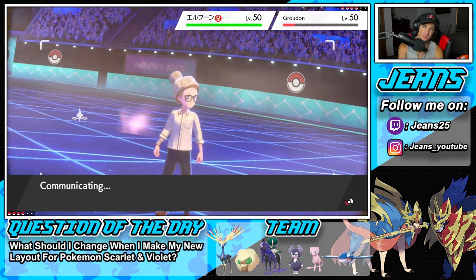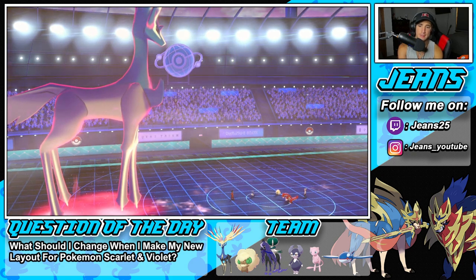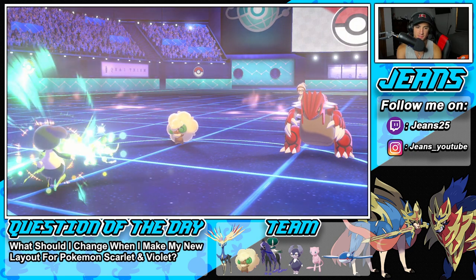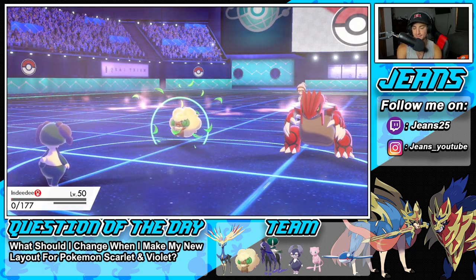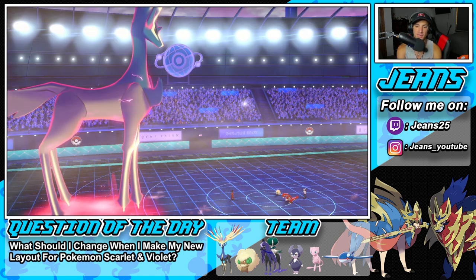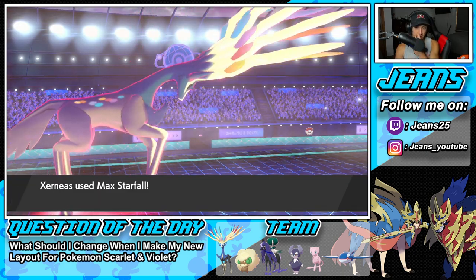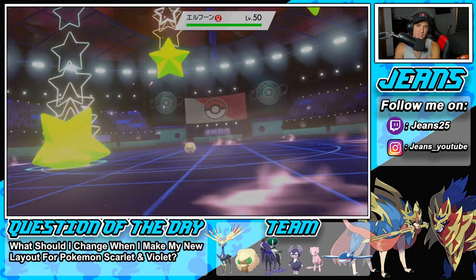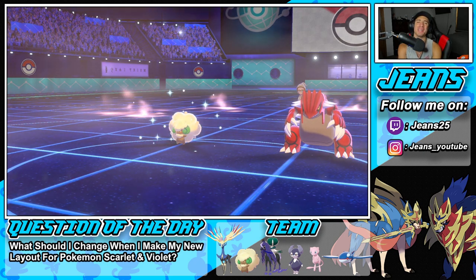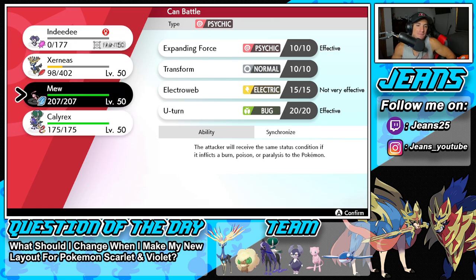Not a bad Dynamax from us - I felt like we got a lot of value out of that. He's going for Giga Drain - yeah, good play by us to drop that Helping Hand instead. This thing goes for Sacred Sword which we soak up. Then a Starfall changes the terrain - that kind of hurts because I really wanted the Max Strike since I knew this Pokémon had a Focus Sash.